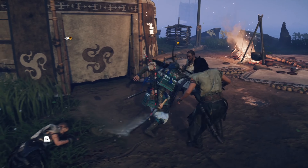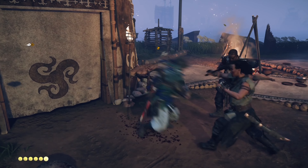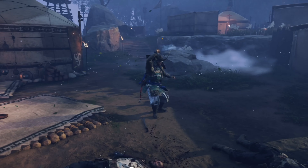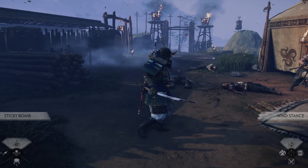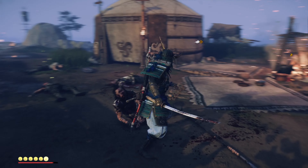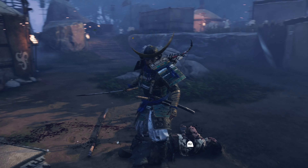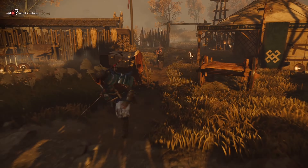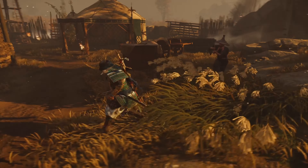Separating your opponents to take them on one at a time is a viable strategy with some thoughtful planning. Of course you can just be a total badass and take them all on from inside the circle, but as the difficulty spikes, the enemy will become relentless and give you little time to react and recover. Particularly on the highest difficulties, strategy is important.